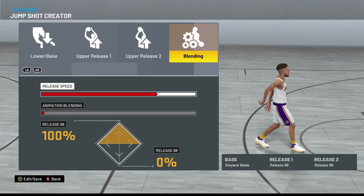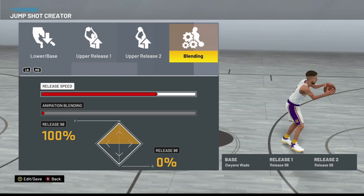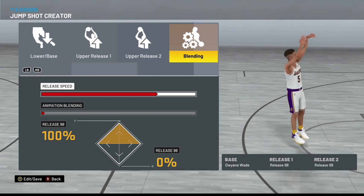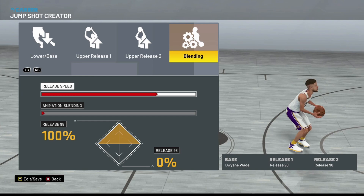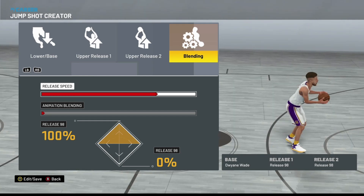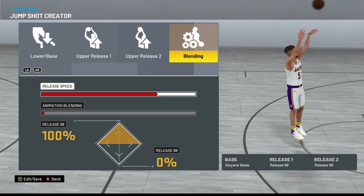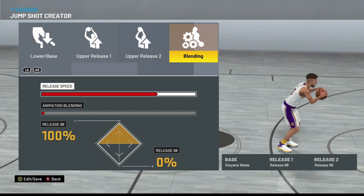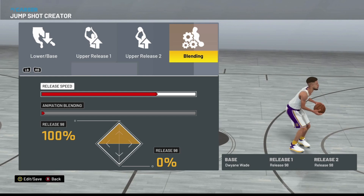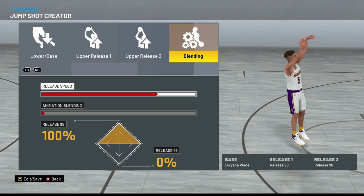Here goes the jump shot for y'all boys. I'm rocking base Dwayne Wade, release one is release 98, release two is release 98 as well. Put the release speed at 75% and you don't have to blend it because it's the same release. The reason I like this jump shot is Dwayne Wade base is the best base in the game, and a lot of people also use jump shot 98. I just put the two together and it made for an extremely fast jump shot. In my next jump shot video, I'm going to be using a subscriber's jump shot — comment down below your jump shot and if it's good, I'll make a video and give you a shout out.